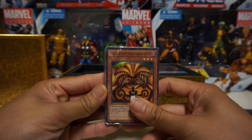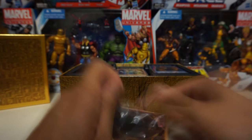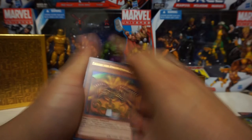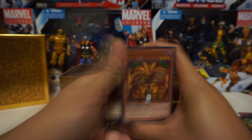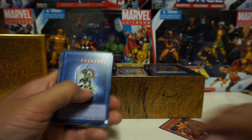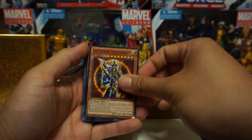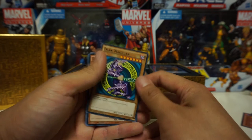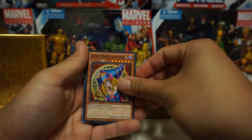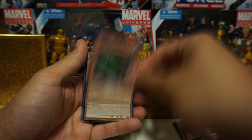Now we have the Exodia deck. I'm just going to fly through these since this is an old box. You have the five pieces of Exodia. Black Luster Soldier, Black Luster Soldier Envoy the Beginning, the original artwork Dark Magician — this brings back some memories — Dark Magician Girl original art, Gaia the Fierce Knight, Summon Skull, Curse of the Dragon, Catapult Turtle, Celtic Guardian.